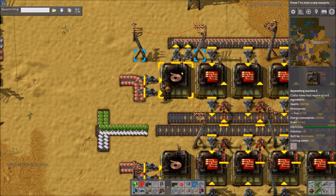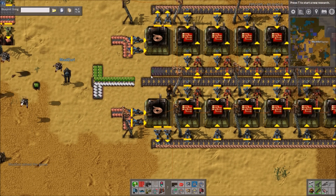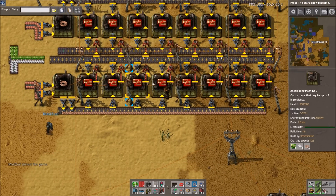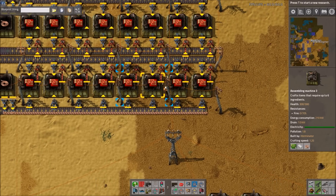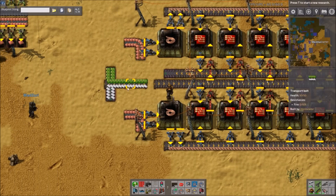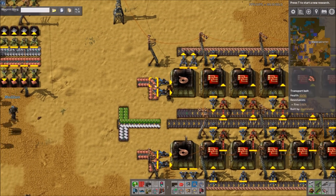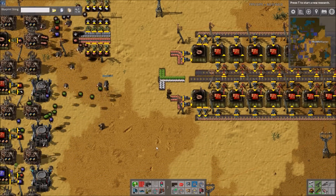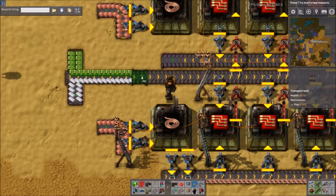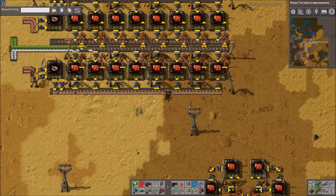I think most people have probably seen this. You have your cable machines here with the output — these could go in the middle with stuff on the outside, you can rearrange the belts. The ratio is one cable machine to eight red circuit machines if you haven't moduled anything, so that's what we have here. These grab the inputs, we output the reds in the middle, and circuits and plastic go down the middle as well, with copper coming in here.